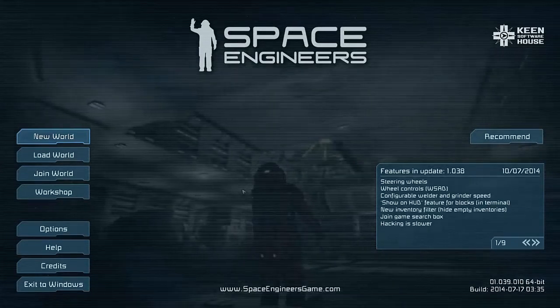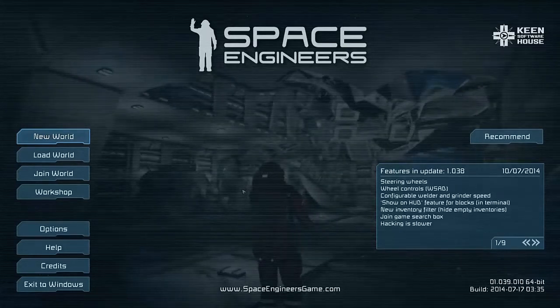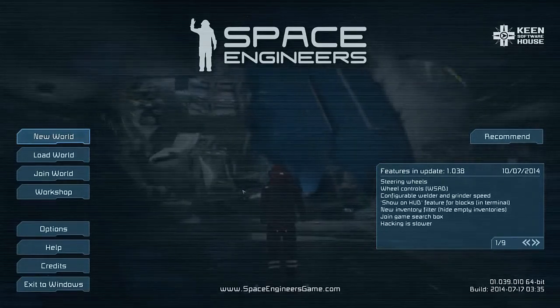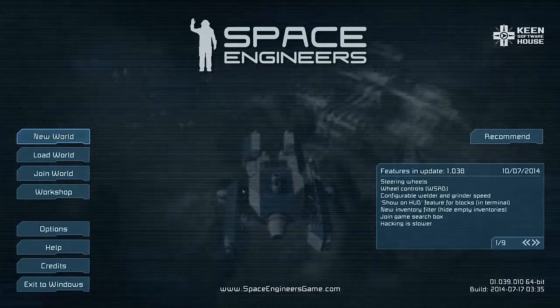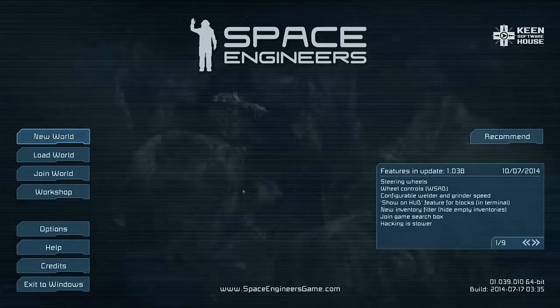They've added batteries, which means we now have the power to recharge and use an energy source that isn't a reactor. So you can have small ships that go out and come back with just enough power to get back to the ship, park up, recharge, and go again. That's one of the features.